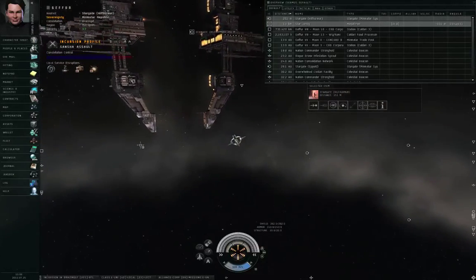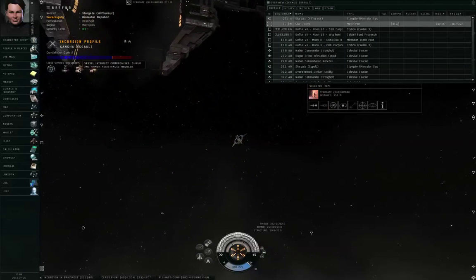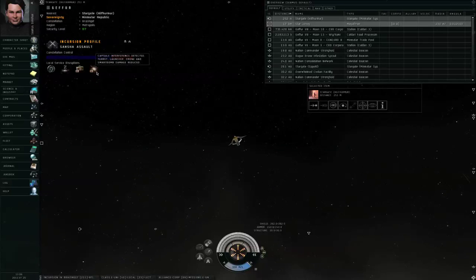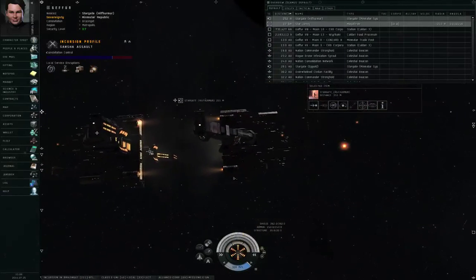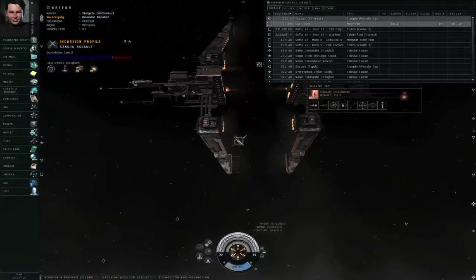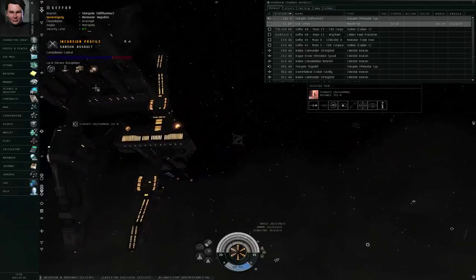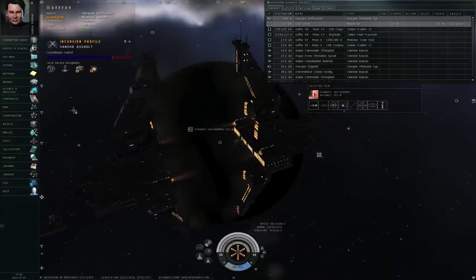The last two effects are of greatest concern to most pilots. Vessel integrity is compromised — shield and armor resistances are reduced. And capsule interference is detected — turret, launcher, drone, and smart bomb damage is reduced. So you take more damage than normal and deal less damage than normal. If an incursion opens up in your constellation while you're running missions, you'll be less effective against the mission rats and more liable to be destroyed by them.